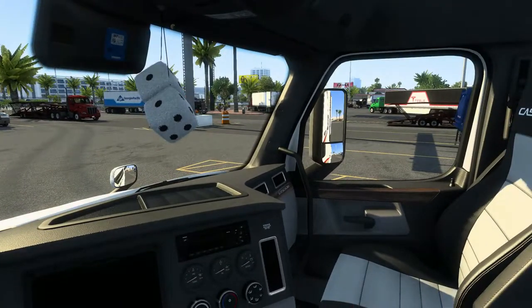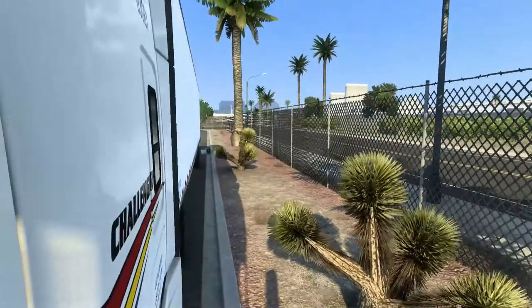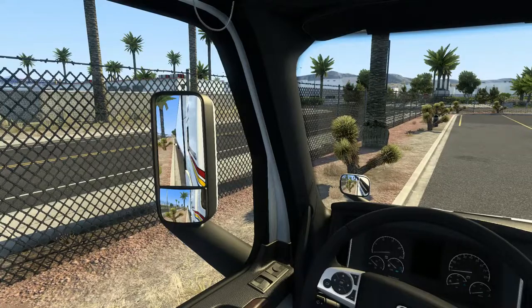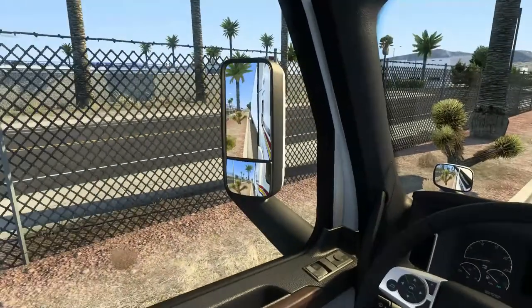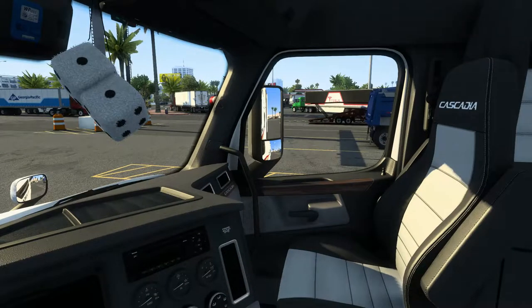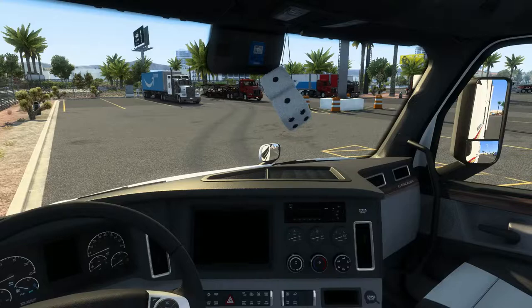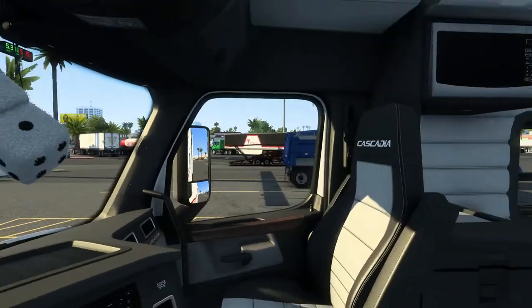I'm going to go over blind backing, and I'll also go over what you could call a dock backing - an alley dock, however you'd say that. If you guys stick around to the end of this video, I'm going to back up a 53-foot trailer with a Kenworth W900, which is probably one of the longest trucks in this game. Those things take a lot of space to back up because they're so wide and long. Alright, let's turn the truck on.